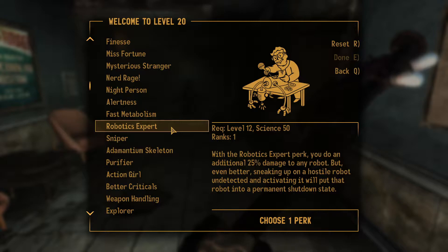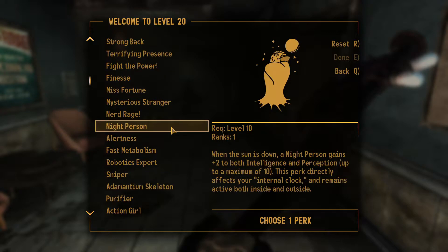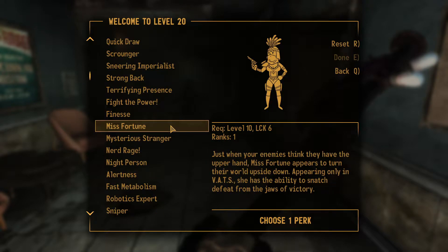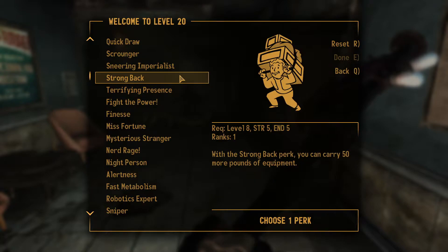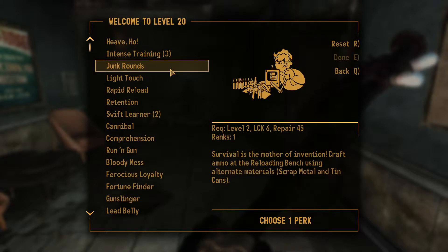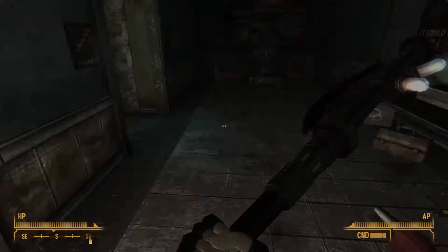Sneak up on a hostile robot undetected — activating it will put that robot in a permanent shutdown state. Crouching and not moving gives a plus to your Perception attribute to help you find enemies before they find you. Strength is raised to 10. Whenever your health drops below 20 percent — just when your enemies think they have the upper hand. I'm gonna do Robotics Expert, and then on the next go round I think I'm gonna do Intense Training again and bump up my Strength, because that just seems like the smart thing to do.